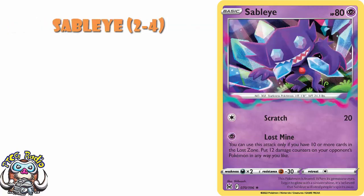Now, Sableye is only going to work in Lost Zone decks, but I do think every Lost Zone deck needs 2-4 copies of it. Because for a single energy, if you've got 10 cards in your Lost Zone or more, place 12 damage counters on your opponent's Pokemon in any way you like. Against Evolution decks, this will basically shut them down because they won't be able to play Basics. And that's kind of hilarious for you and super annoying for them, but it's also just generally really good.